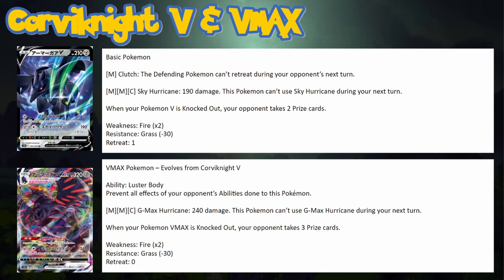This doesn't let Corviknight go through things like Decidueye, because Decidueye's ability acts like a shield on itself. Luster Body only prevents effects targeting Corviknight — if something tries to affect Corviknight it doesn't work, but Decidueye is affecting itself, so it doesn't go through it.